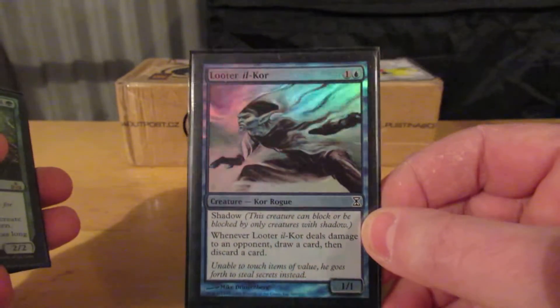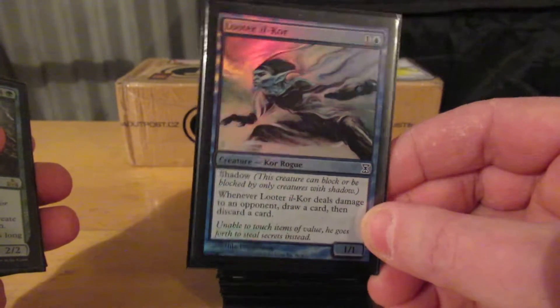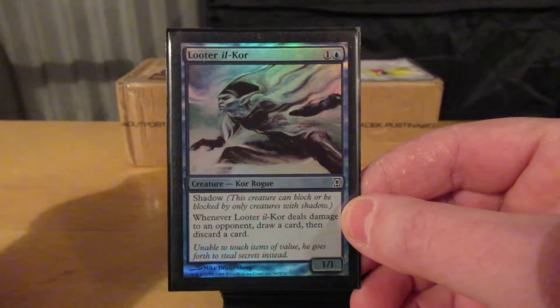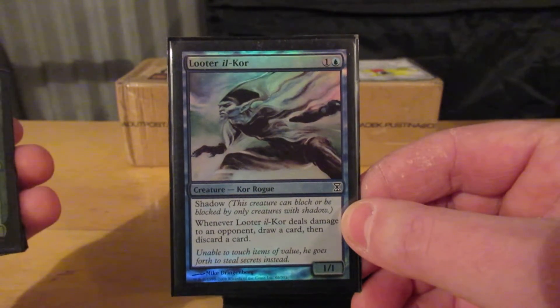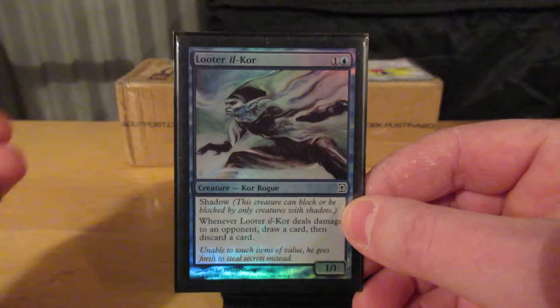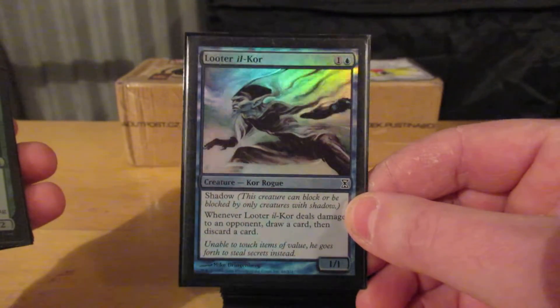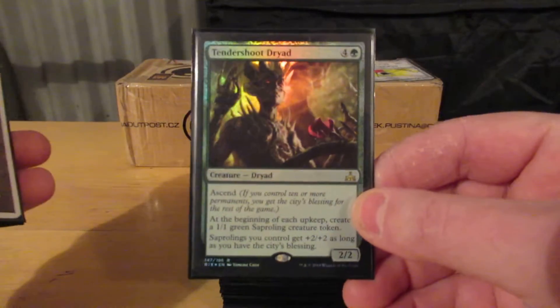Looted Ilkur — shadow essentially means unblockable because, as with whoresome ship, almost nobody plays with shadow creatures. It comes into play, hits my opponent, and I get to loot. Pretty nice if I had Genesis in my hand — another way of tossing him into the graveyard, as with Survival of the Fittest. Or just something that doesn't matter right now.